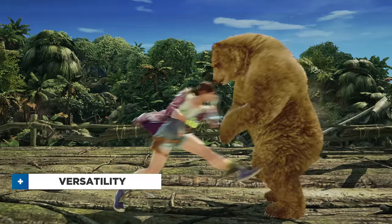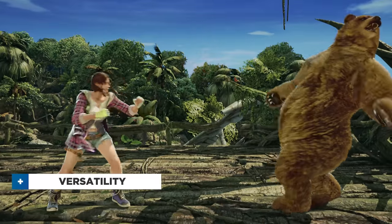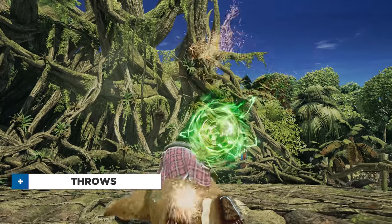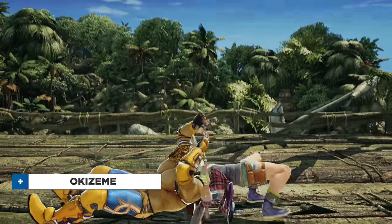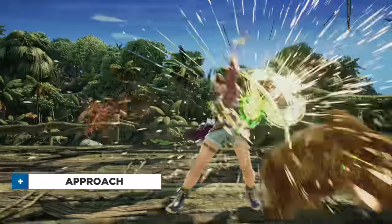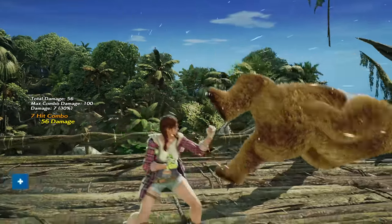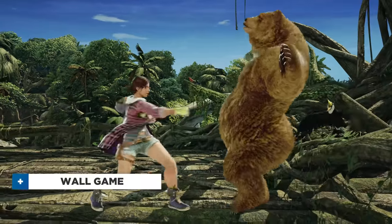Julia is a well-rounded character whose wide, varied toolkit allows her to adapt to just about any situation. She really specialises at getting in the opponent's face and piling on the pressure with her deadly mid-low mixups and versatile throw game, which both lead to some devastating okizeme afterwards. Thanks to her infamous elbows, Julia has no trouble getting into her preferred range and enacting her gameplan. She also boasts some of the best combos in the game in terms of raw damage and wall carrying, and once she gets to the wall, Julia is very dangerous.